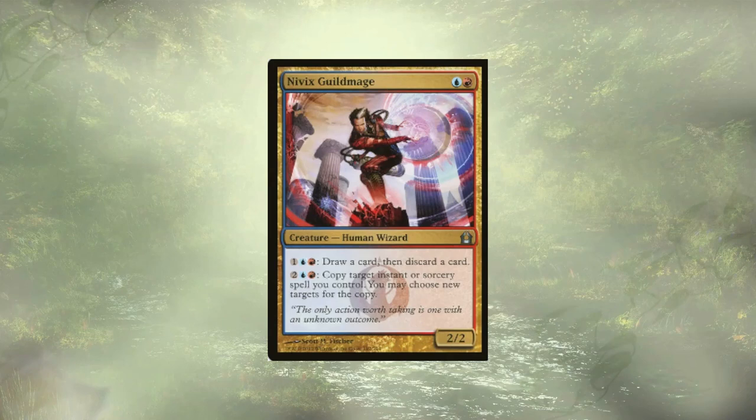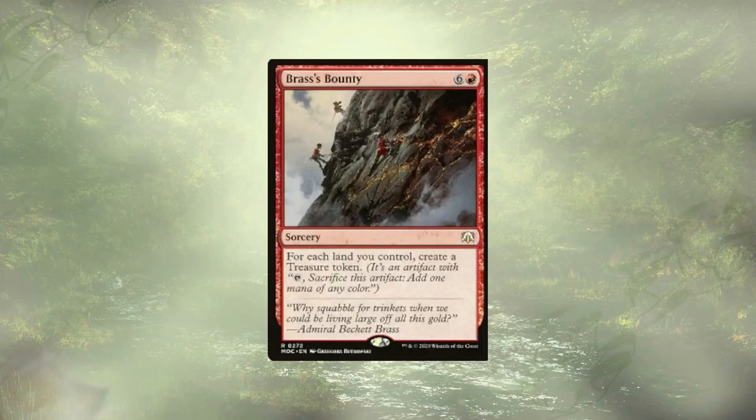Kodama isn't the only one able to generate infinite mana — we also have the Nivix Guild Mage, which works wonders with Brass's Bounty. Brass's Bounty creates a treasure for each land we control. We need at least five lands and at least eleven mana for this combo. With Brass's Bounty on the stack, we activate our Nivix Guild Mage to copy the spell. We let the copied version resolve, generating us at least five treasures, then spend four of those treasures to reactivate our Guild Mage, copying the original Brass's Bounty again — and we just do this ad nauseum. Now we have infinite mana from our Nivix Guild Mage.